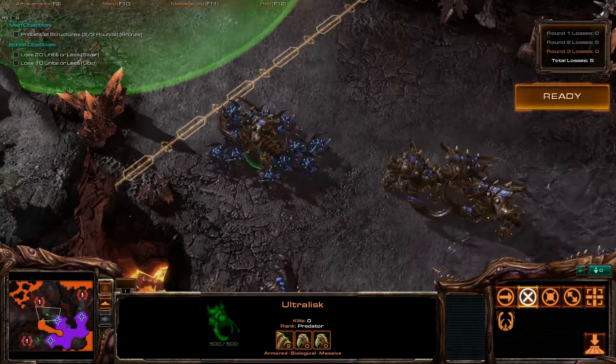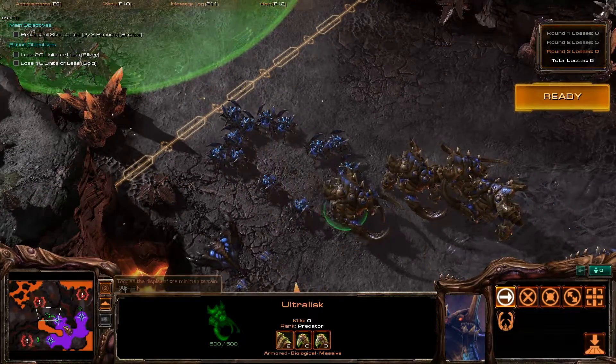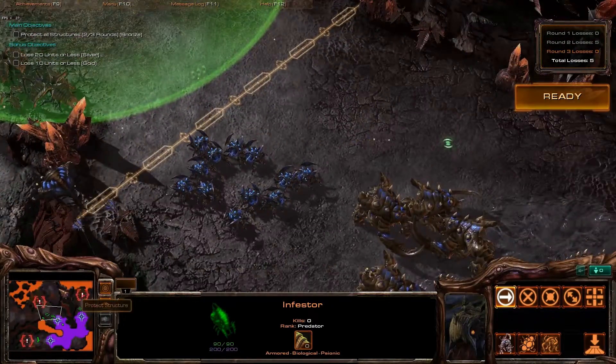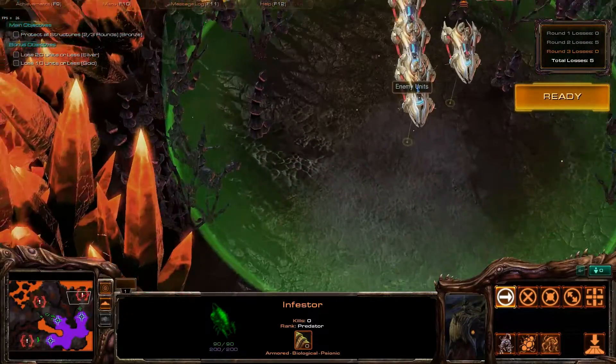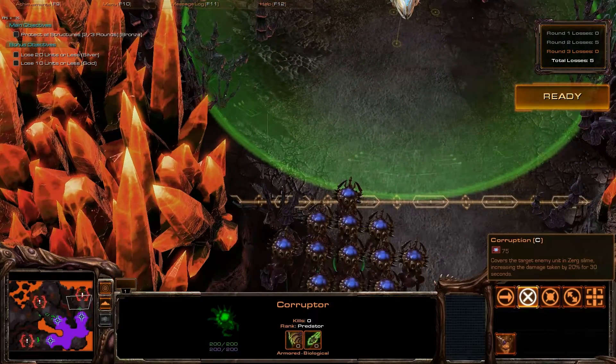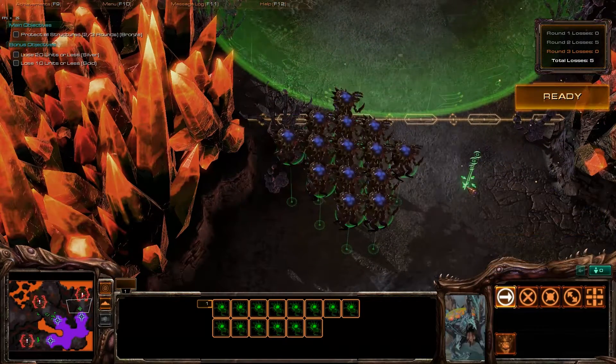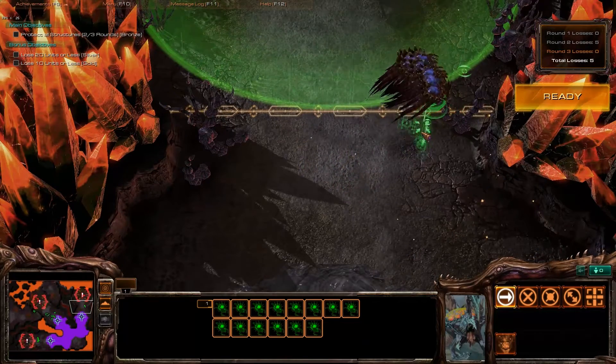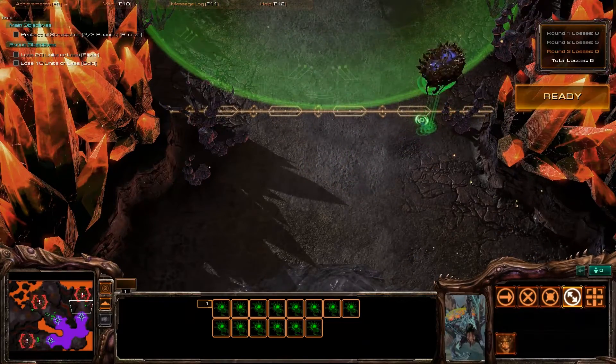But after that, Stalkers go down pretty easily. The Infestor is going to head this way as well, pull off a couple Fungals. And the Corruptors are going to use Corruption on the Carriers and make sure that they don't get much to do off.